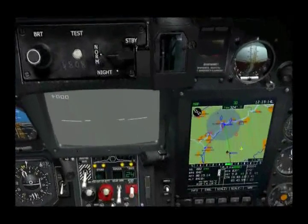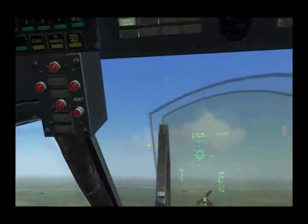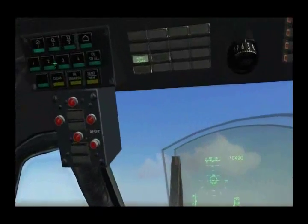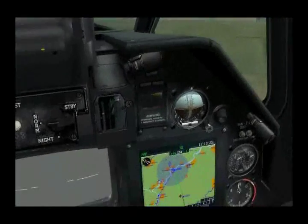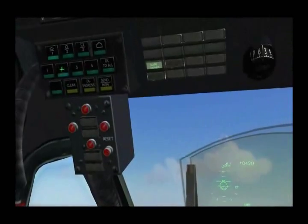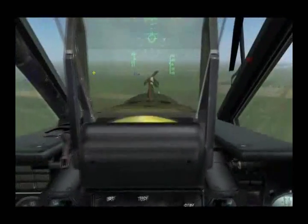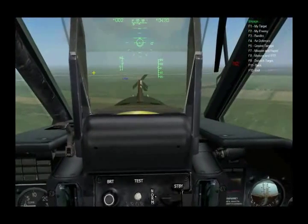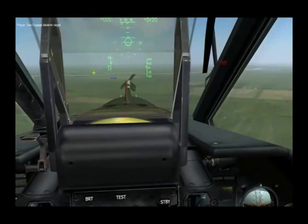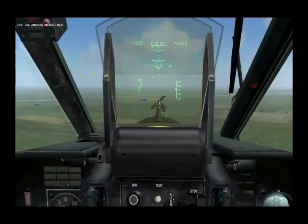What we can do is, instead of rejoining, we can assign Wingman 2 to that new target we created. So I'll select the target — the selected one is blinking — assign it to Wingman 2 and send the data. Then go to the radio: Wingman 2, engage, datalink target, by target.